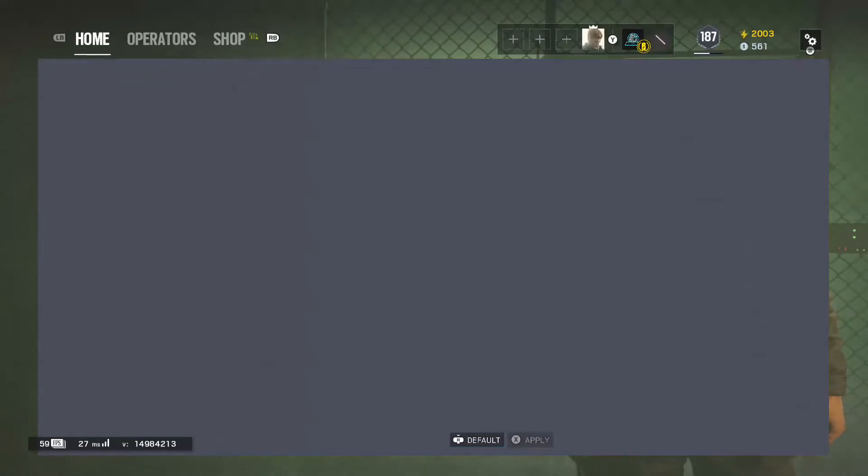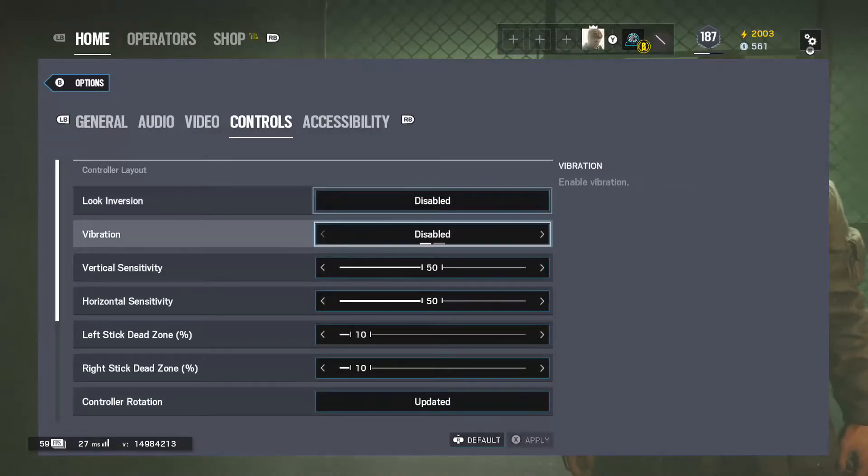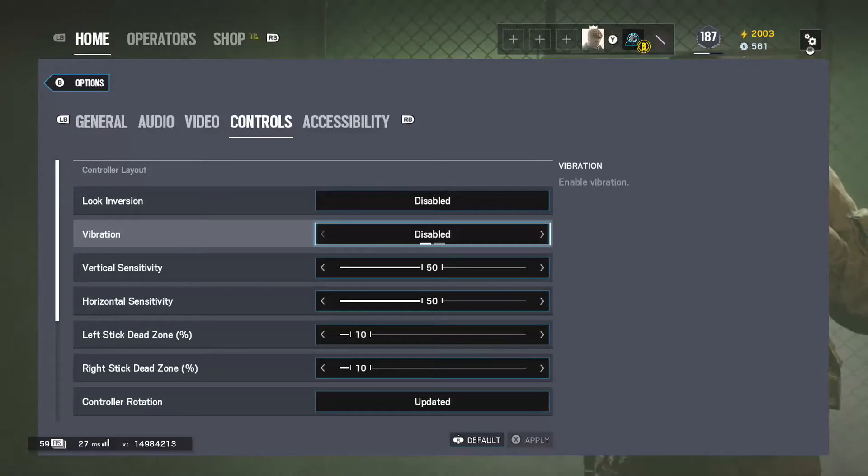First, in options, go to controls — that's basically everything that you need. So obviously I turned looking inversion off, because that will mess around with you and there's no real situation where you need that. Vibration I put off, because if there's a Fuse or someone shooting, it will shake your screen repetitively and mess up your own shooting. So I strongly suggest you turn that off.